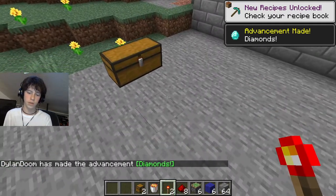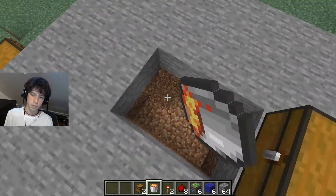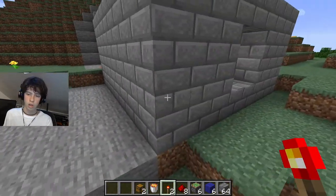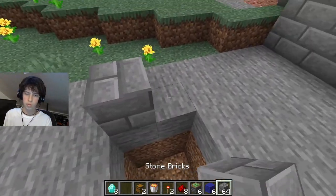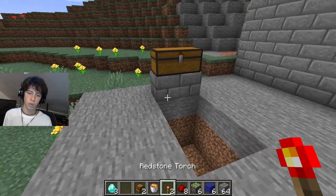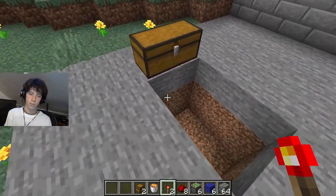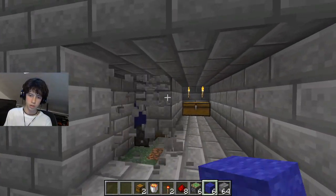Now we have our diamonds safely guarded. We want to break these blocks to make the pit — this will have to be three blocks deep so they can't escape without us noticing. The way to make this is by placing the pistons under the wool, precisely like this on both sides.